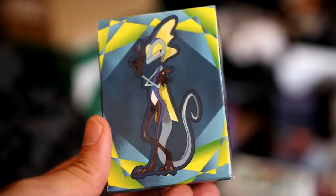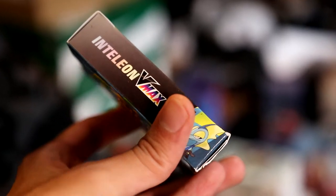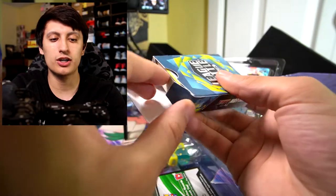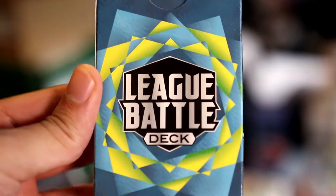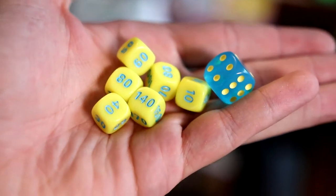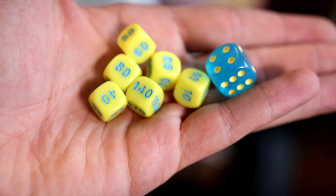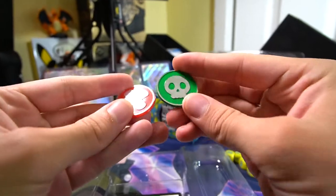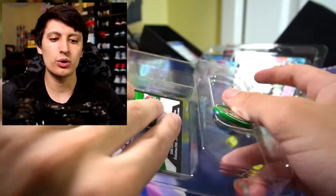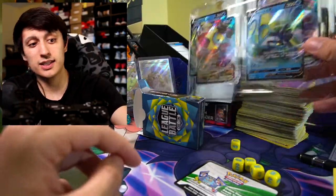Let's get to the extra goodies. There's a special deck box branded with Inteleon VMAX. Unfortunately, you're going to want to sleeve these cards up, and once you do that you can't put them back in this box, so it's just a display piece. There's a bunch of dice, which are basically damage counters — they give you dice instead of cardboard cutouts because you're going to be hitting for larger numbers. You also get two plastic coins with a metallic finish, plus a code card which I'm going to use online.